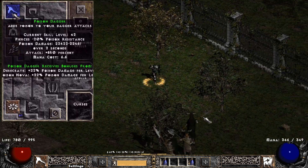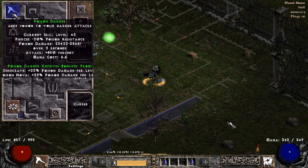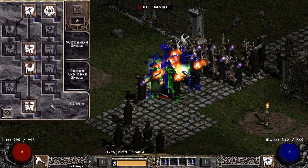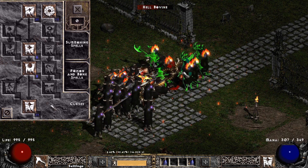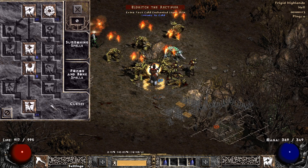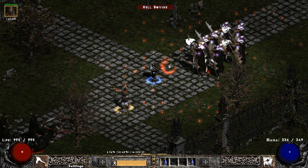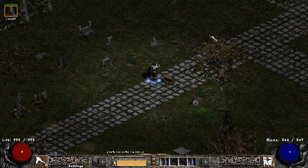For the skills, you want 20 points into Poison Dagger and its synergies — if it's not obvious why, you should probably take a break from this video. 10 points into Curse Mastery so you can use Dual Curses. 20 points into Lower Resist because Poison is still our main source of damage — or is it? Finally, place the remaining points into Amplify Damage. Why not Iron Maiden, you ask? Because it's better — trust me.